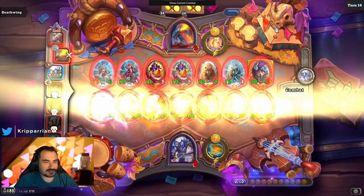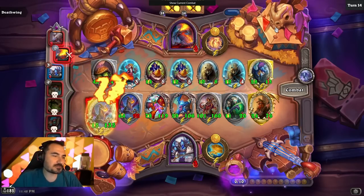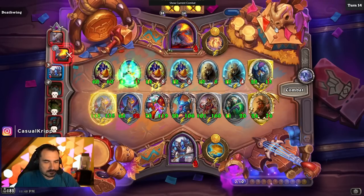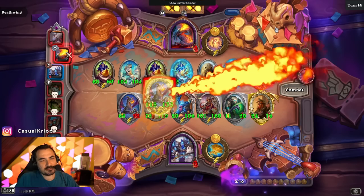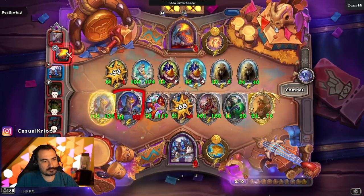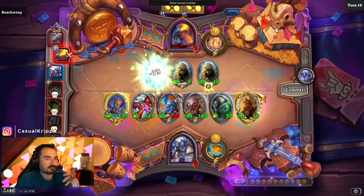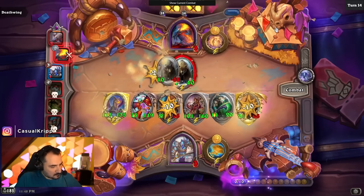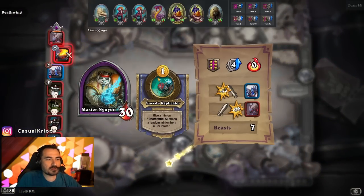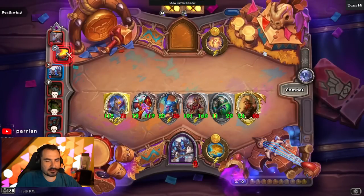Banana Slamma. Oh my god, these guys are so innovative. Tavern 7, by the way. Time to whip out your quickest Banana Slamma attempt. He just RNG'd a Banana Slamma. God damn it. It's mind-blowing how this build... Like, look at that. Second, third, fourth, fifth, sixth - all Banana Slammas.